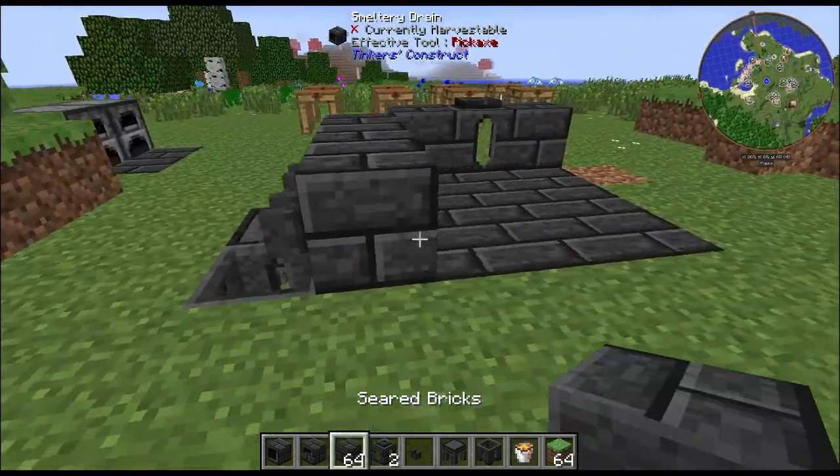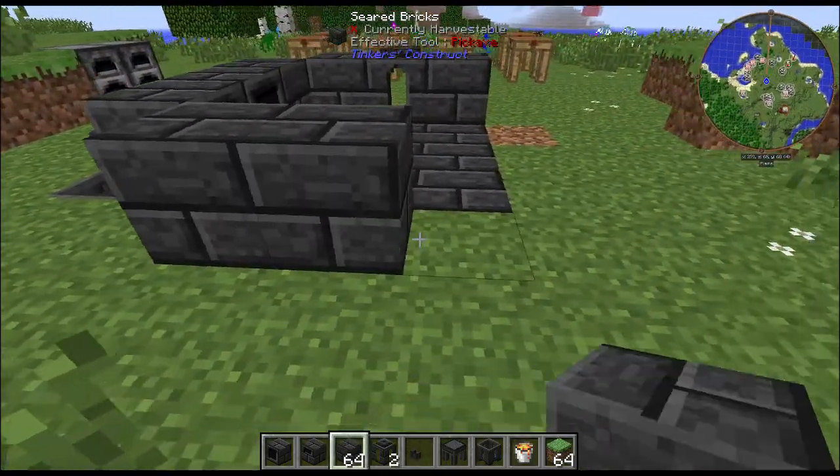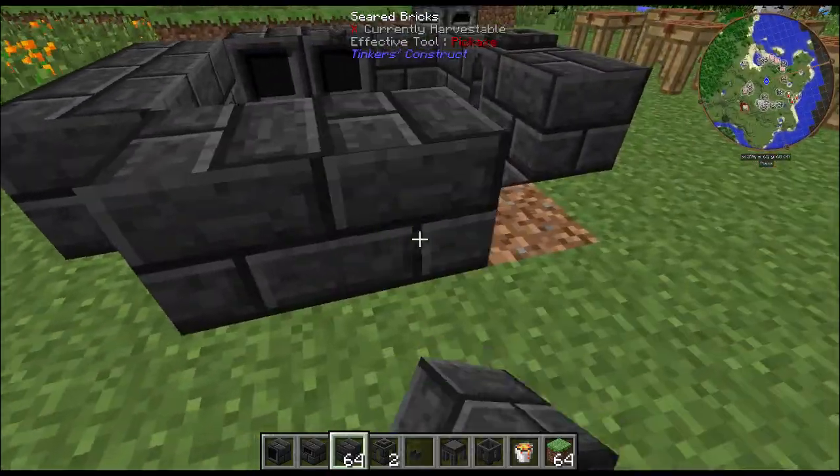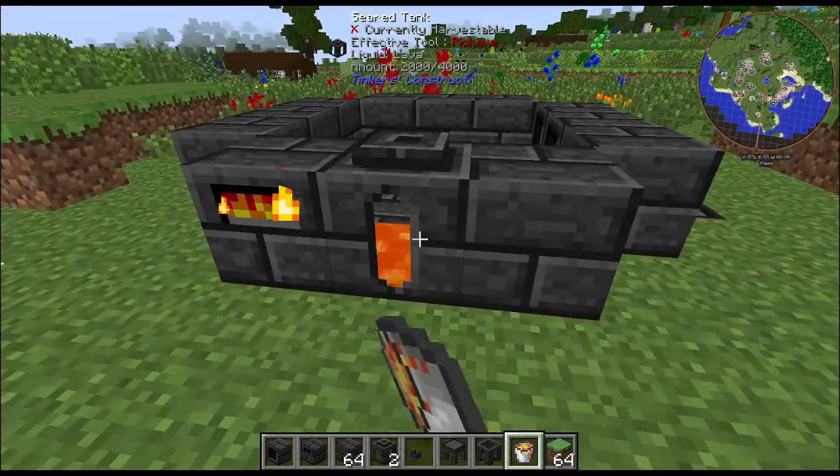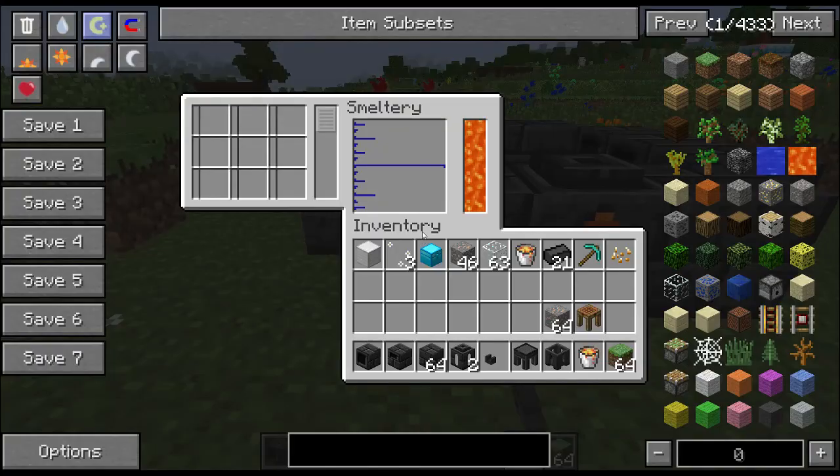Now we're going to move over to the back of the smeltery, and I'm going to place more blocks against the back and more blocks against the side here. And then I'm going to fill up the seared tank here with lava. And there you go — you have your basic Tinkers Construct smeltery.